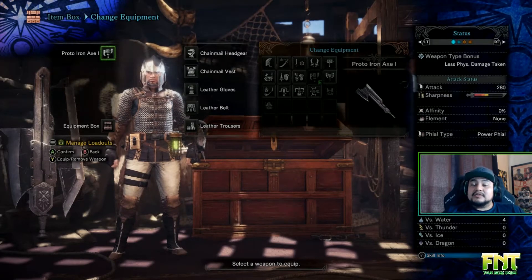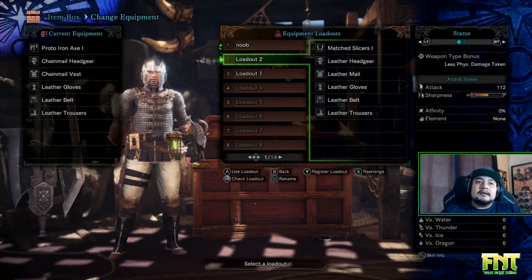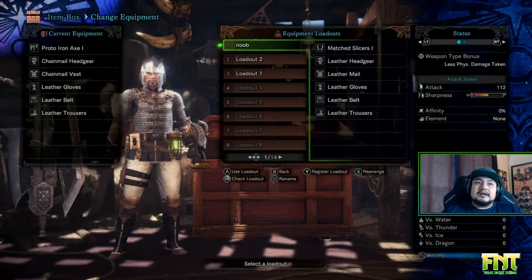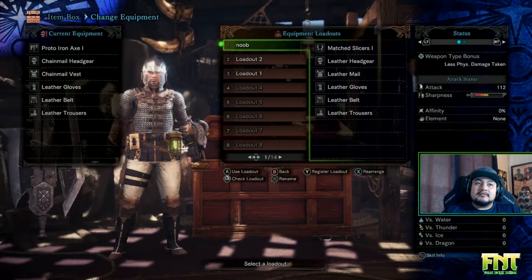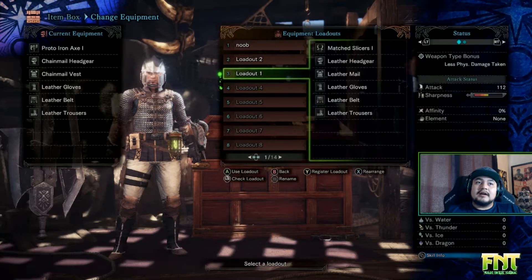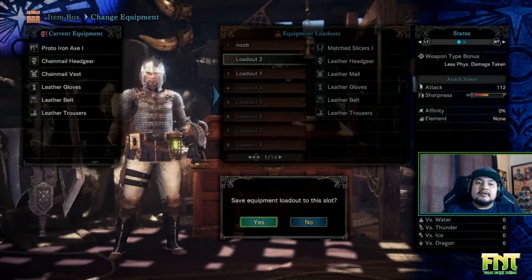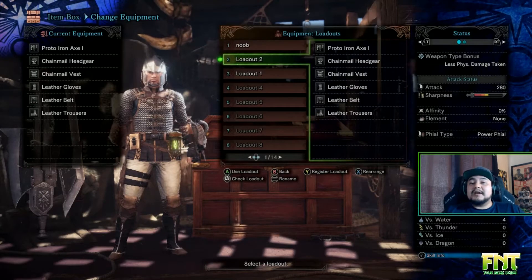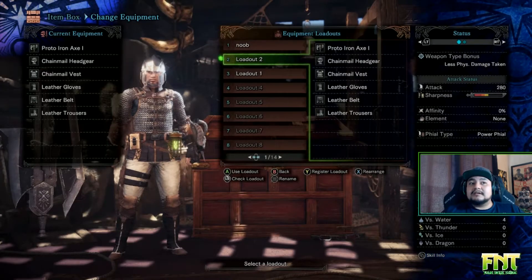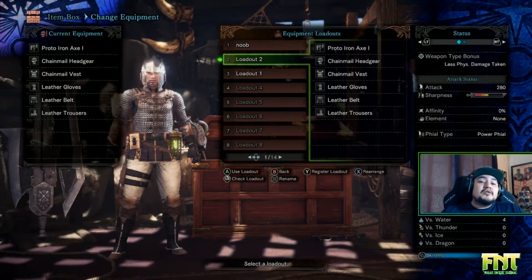Okay, so that changed the loadout I was using. Now I can go back to the loadouts menu and save over the 'Noob' loadout, or I can go down to Loadout 4 and save it there, or save it on this slot here — 'Save Equipment Loadout to the Slot' — yes. So now there's my loadout on a different slot, and I can name it whatever I'd like.